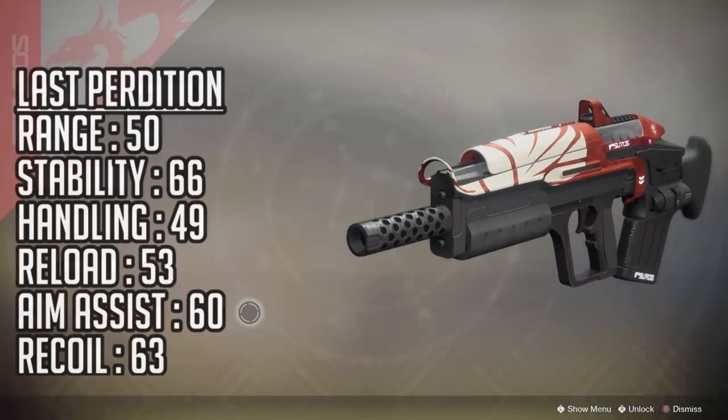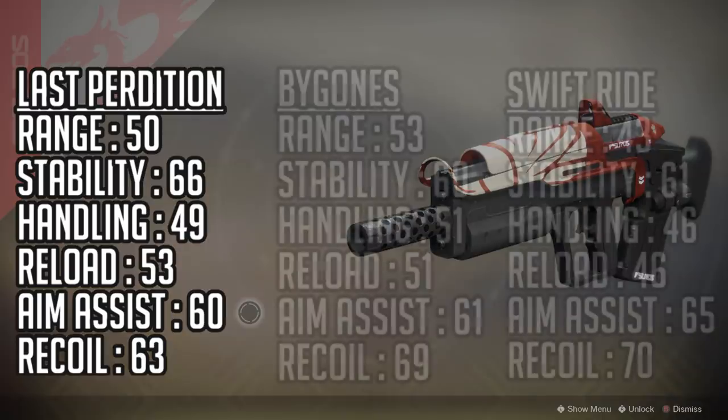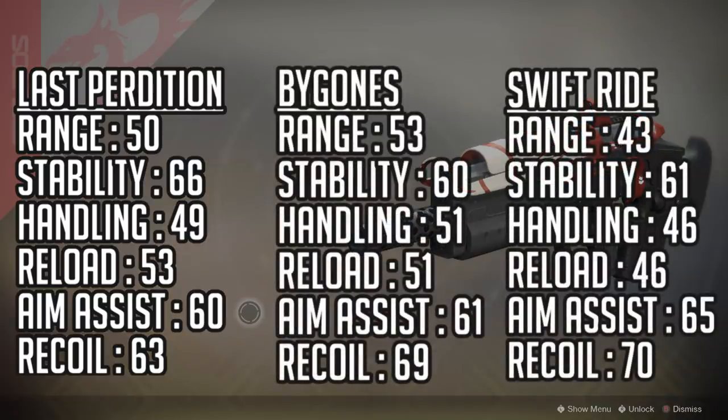For its base stats, it has a range of 50, stability of 66, handling of 59, reload of 53, aim assistance of 60, and a recoil direction stat of 63. Comparing these numbers to the other randomly rolled 390s — the Bygones and the Swift Ride — the stability and reload really stand out on Last Perdition. Every other stat is really good in comparison. The only one that's low and could be an issue is recoil direction, but with its fire rate it's tolerable.